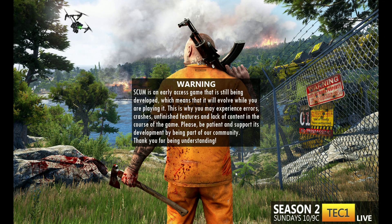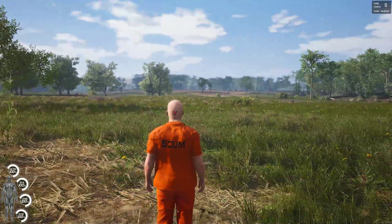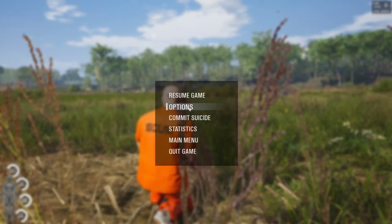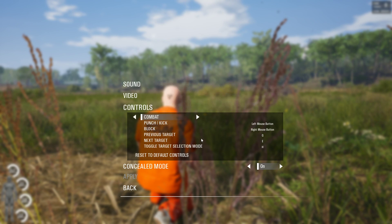So far I'm really impressed by the physiological and biological simulation in the game. Let me check my key bindings: prone is X, increase pace, decrease pace, lean left, lean right — pretty cool. Combat: punch and kick are left mouse button, block is right mouse button, pretty cool.